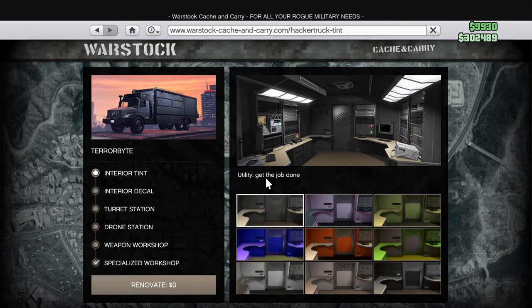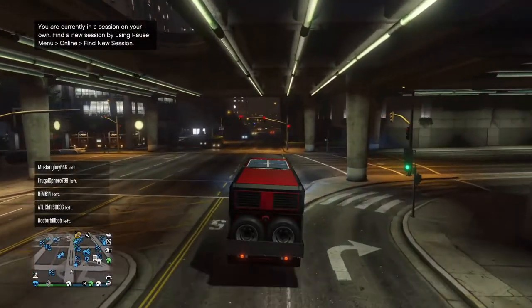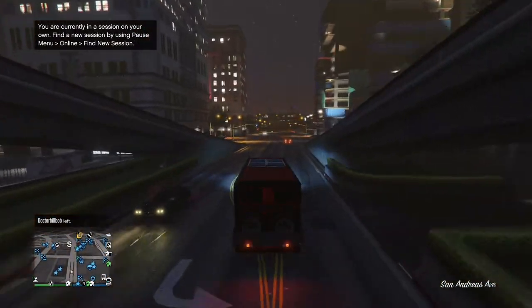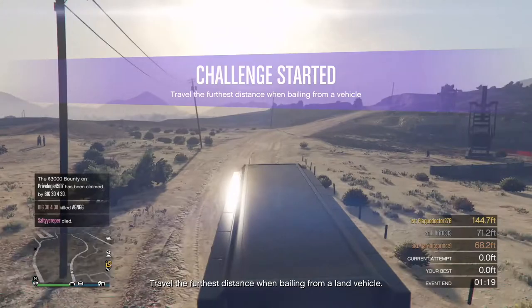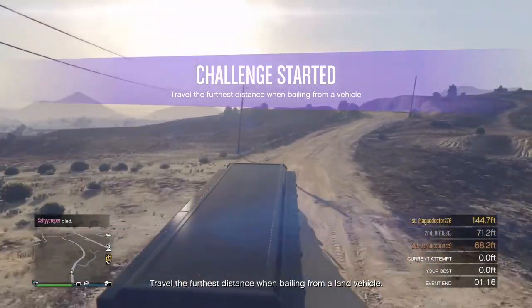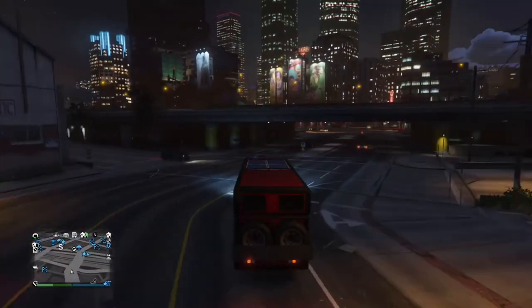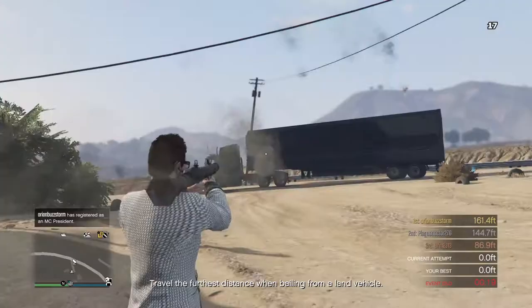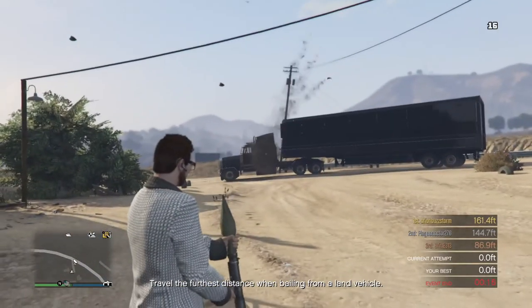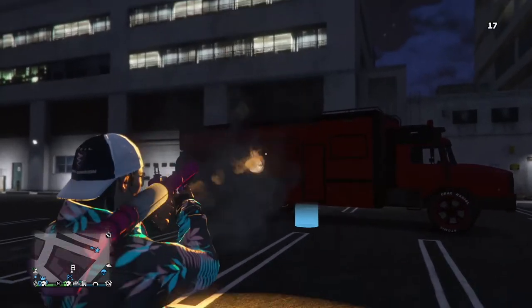The next two vehicles on this list are tied for the first and second spots, since they're both pretty similar and have really good armor. These are the Terabyte, which costs about $1.3 million, and the Mobile Operations Center, which costs about $1.2 million. They are large armored command trucks that are pretty good at taking a lot of missiles, and both should be able to take more than 20 missiles, which is really useful since a lot of weaponized vehicles in the game have a 20 missile capacity. The MOC can be equipped with front and rear turrets, which are pretty strong if you have friends to help you use them. The Terabyte can have a turret station and a drone station added to it, and both are very useful for taking out other players — the turret can actually lock on to multiple targets. The Terabyte is also very useful in general because you can run your businesses from it. Both of these vehicles have some of the best armor in GTA Online, but their main downsides are that you will need to own either a nightclub or a bunker to buy them depending on which one you get, and they're also kind of difficult to maneuver in certain situations because of their size.